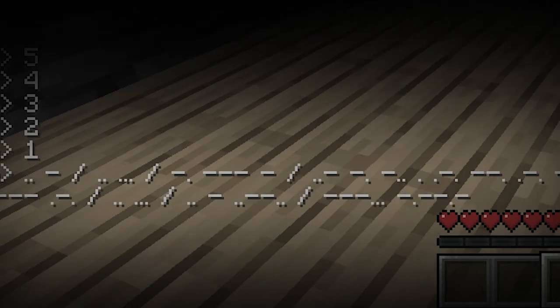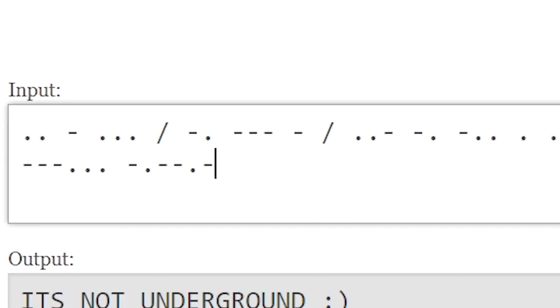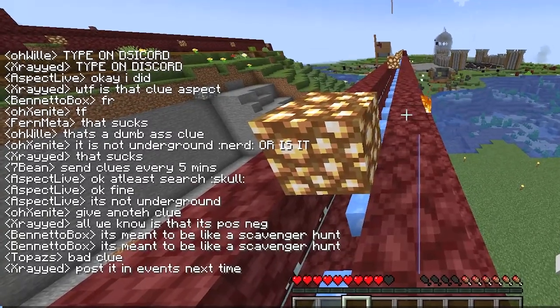And here's the next clue. This may seem like gibberish, but it's actually morse code. Translate it and it says 'it's not underground,' removing the option to search for millions of blocks. And for some reason, people didn't like the hint.